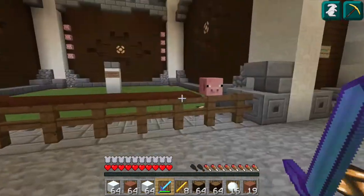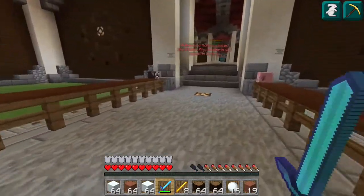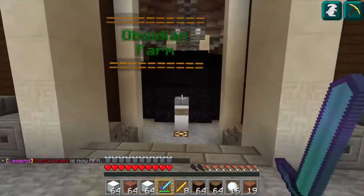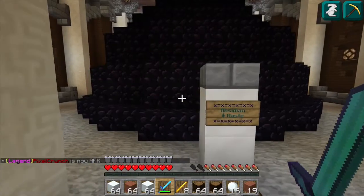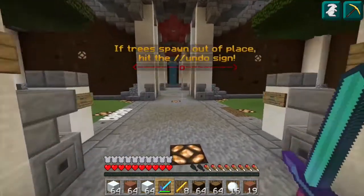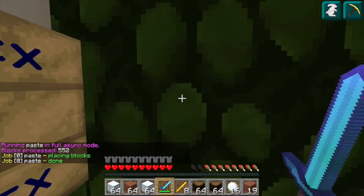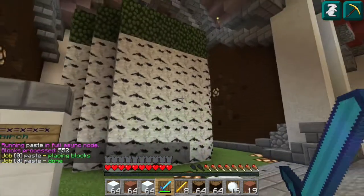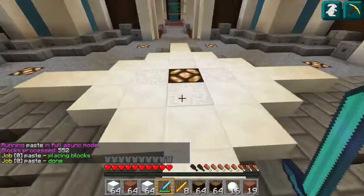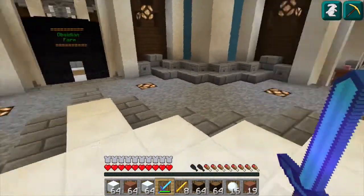Over here is the passive mobs area — you have cows, pigs, sheep, and chickens. It's a great way to get food and wool, and the passive mobs actually do give you money. In this area we also have the obsidian farm, which is just a big chunk of obsidian you can mine — makes it pretty easy to get. And over here we have the tree farm; if there's no logs you can just right-click the sign and it'll spawn them in so you can get to cutting. That's pretty much it for the donor farm — it's a really useful way to get extra supplies and make things a little less time consuming.